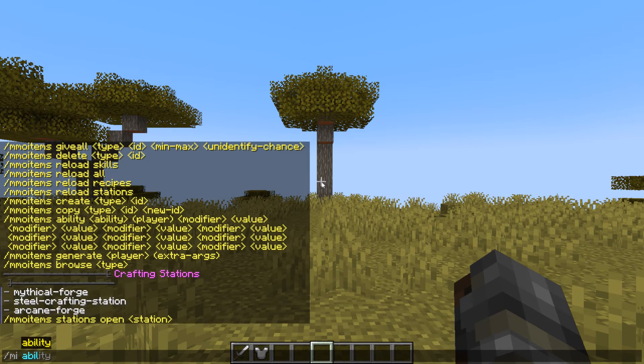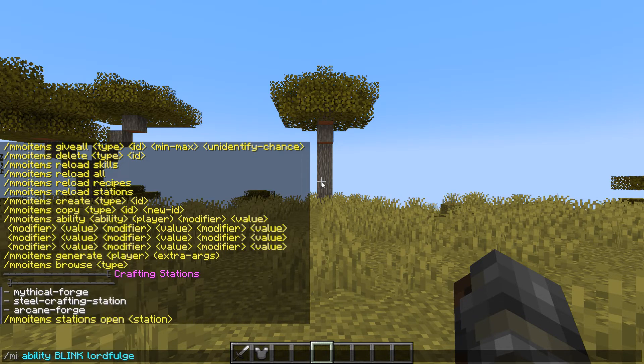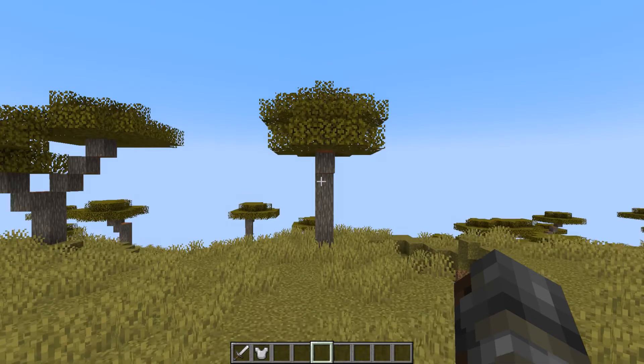Then we have the slash MI ability command. Let's do blink, because that's cool, and target Lord Fulgur — this will activate on us. We have some options here: the cooldown is zero seconds, costs zero mana, blinks in a range of three, costs zero stamina, and has a timer of three seconds between uses. Let's use it and see.